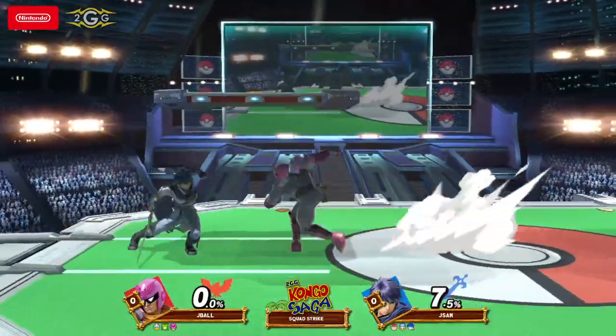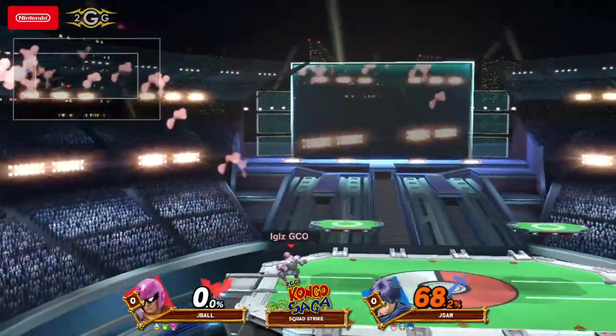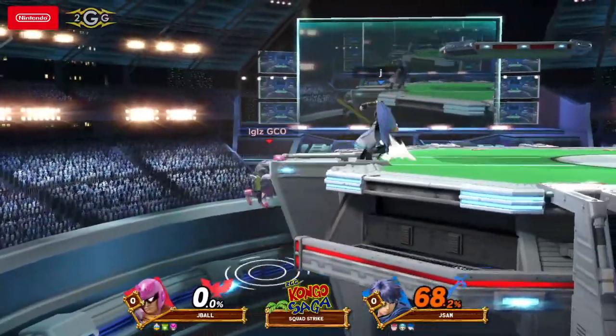So here we go, starting off with Captain Falcon versus Ike. Jason is a Mario main in SoCal. Did he just up throw him in need? We need to get a start early.